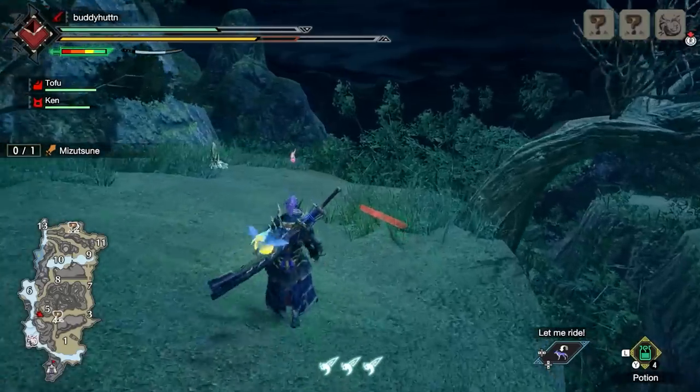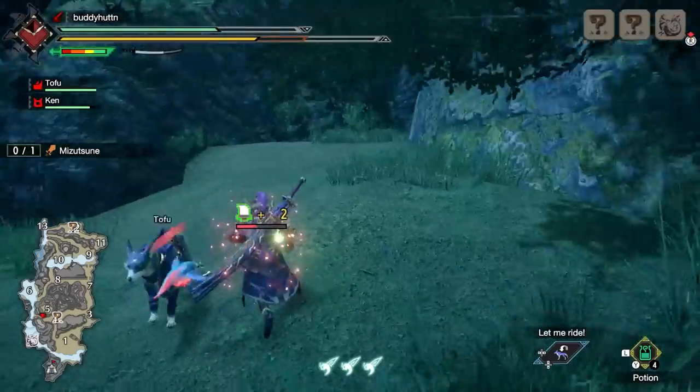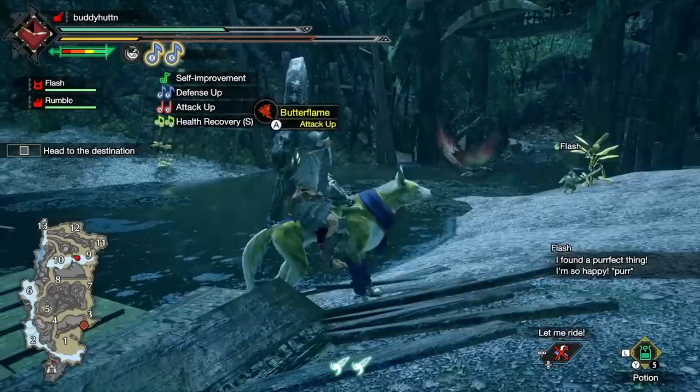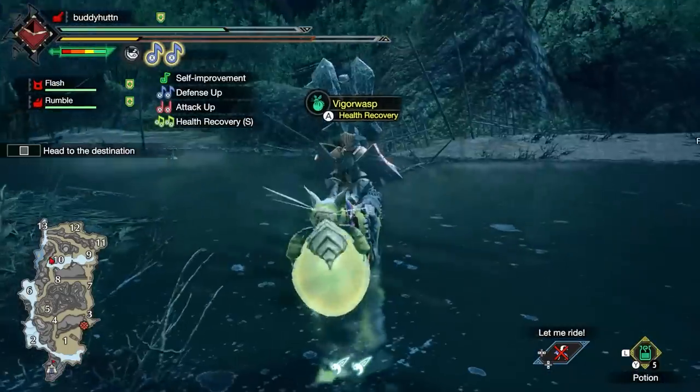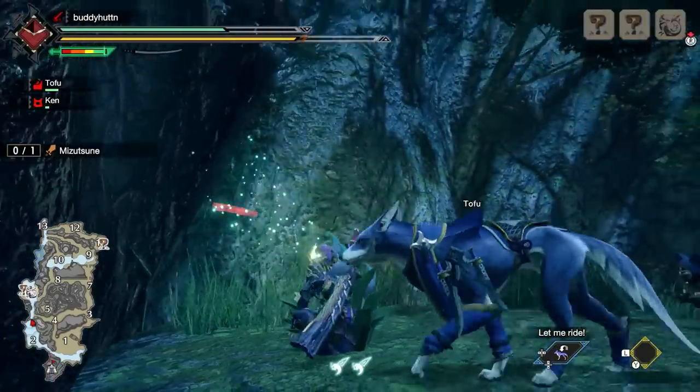Other endemic life includes Spira Birds who give you health, stamina, attack, or defense buffs until the end of your quest, temporary buffs from creatures like the Clothfly, Butterflame, Peepersex, Cutterfly, and Vigor Wasp, and various plants including the Jewel Lily that hides a great Wirebug.